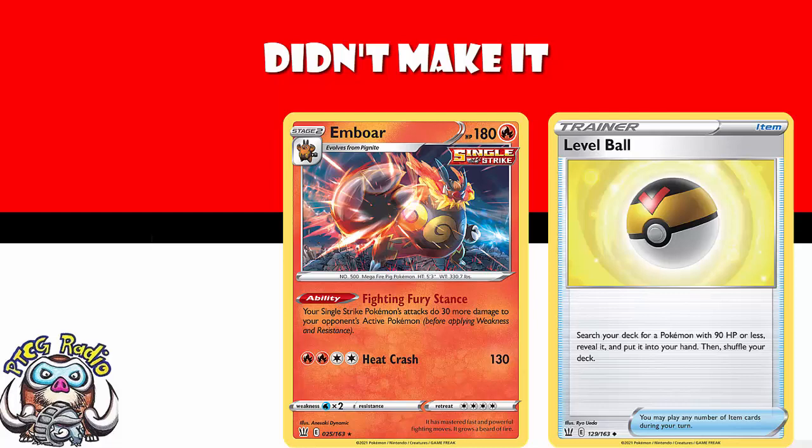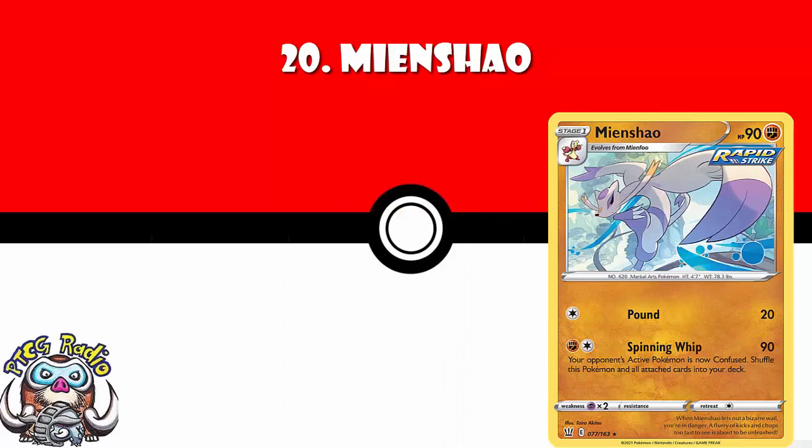In at number 20, we've got Mean Shadow. Now, I'm really happy about this — this is my favourite card in the set, hands down. And this wasn't deliberate. I look through the whole set, make a little bit of a list, adjust it as I'm going, finish, sit down, have a good look, make a few changes, look through the set again, put numbers on a big long list of cards, put it all in order, and it turns out Mean Shadow was naturally number 20. For two energy, you do 90 damage plus confusion, and shuffle this and all cards attached to it into your deck.